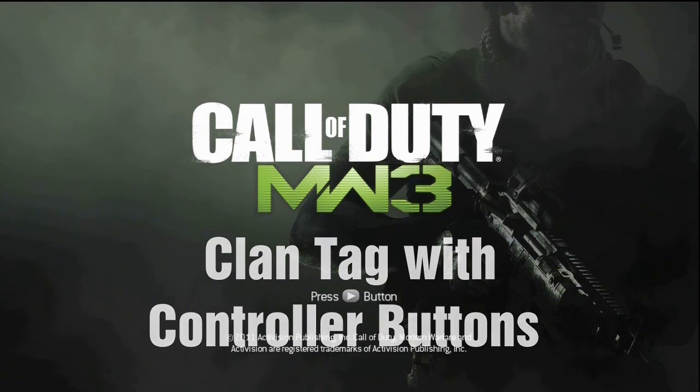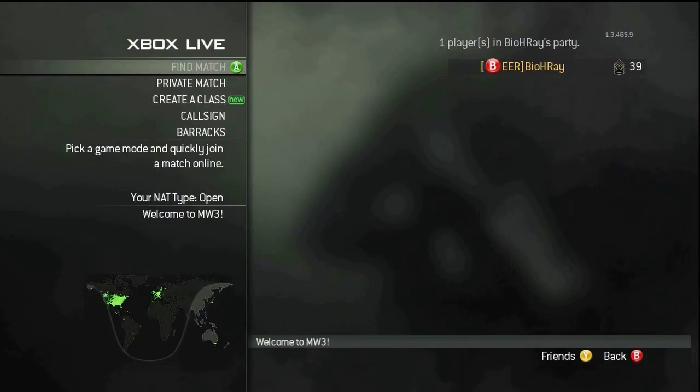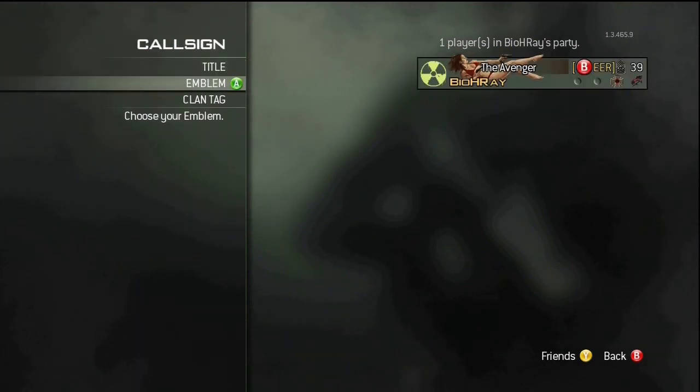Basically what you want to do is just go into your multiplayer like normal, go to Xbox Live, and then you're going to go to Call Sign. Go to Call Sign, go to Clan Tag, and as long as you have it unlocked you can do this.